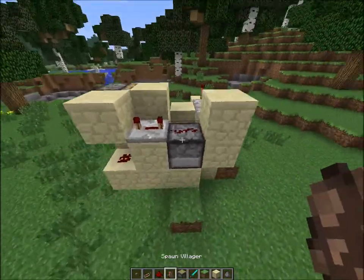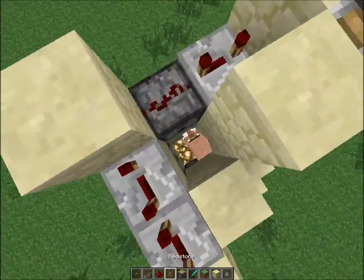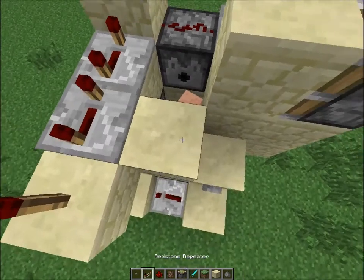And if you're going to have this on the top, you're going to want to scoop the water back up, and the lava's going to be gone. Just accept that. Anyway, on to building this.